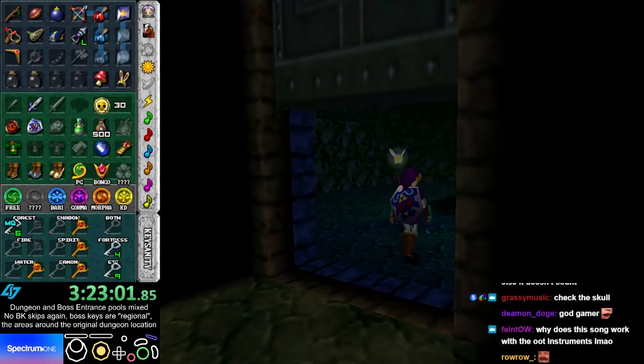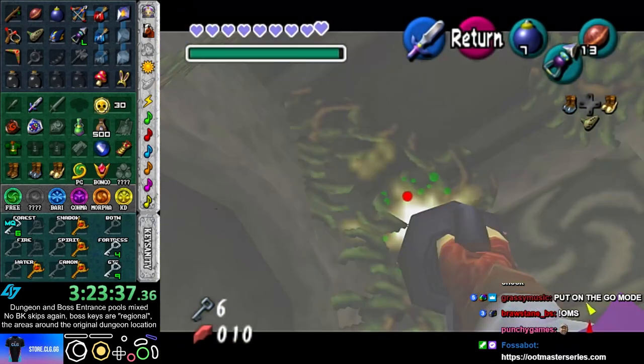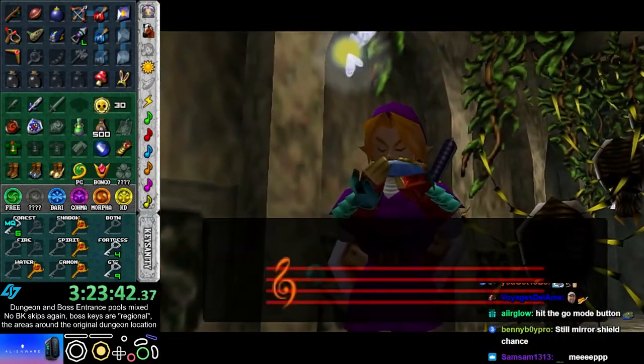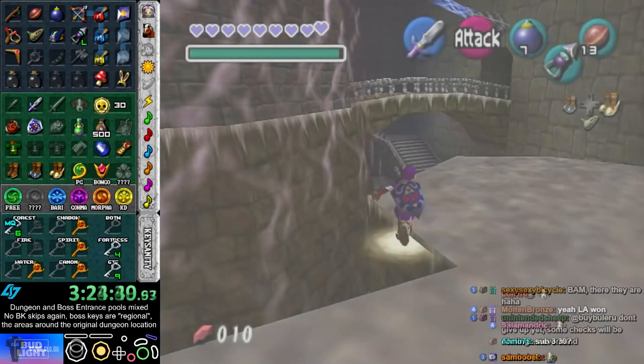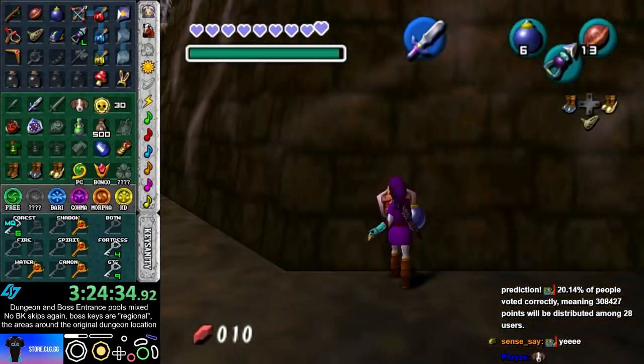Alright, so this should be Forest Temple. Yep. Don't even need to check everything — second room. In fact, I didn't even need the keyring. Sub 330. Yeah, this should be Sub 330. It's usually less than five minutes to the end from here, I think.